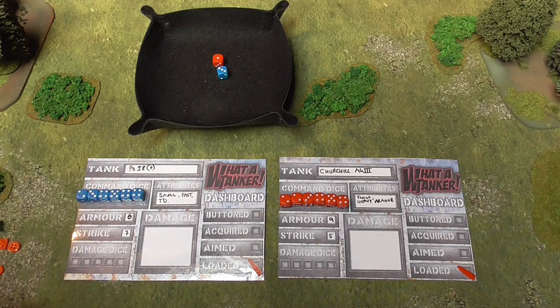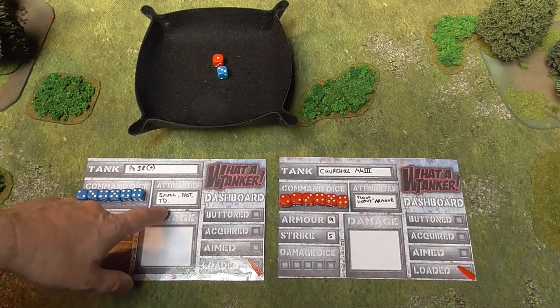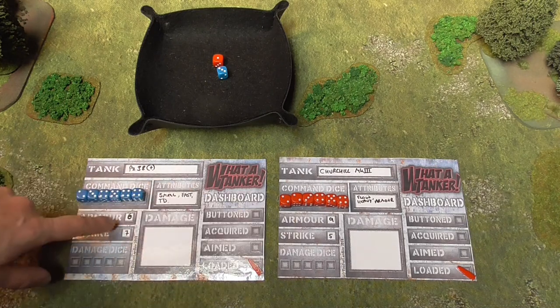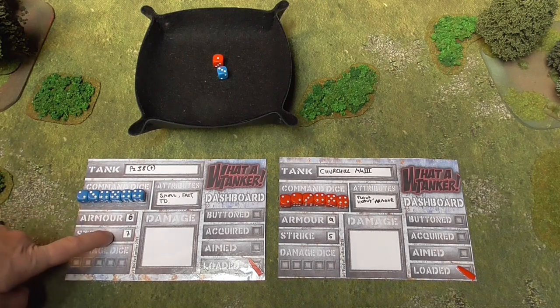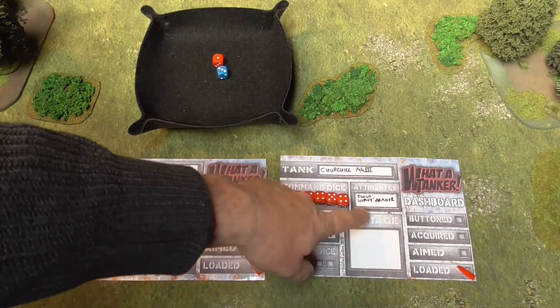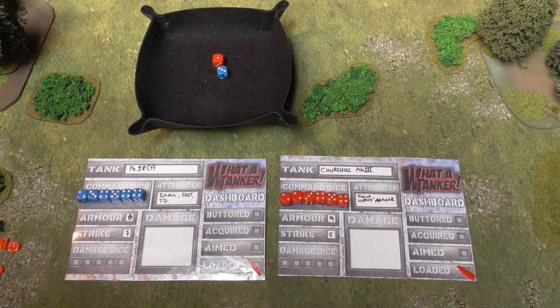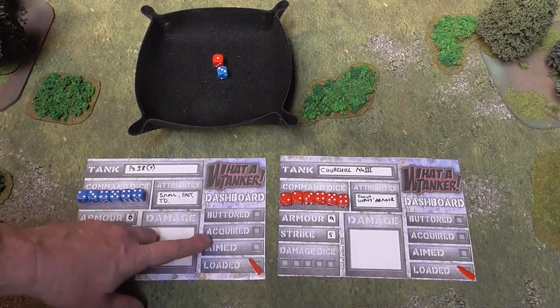Now these are the dashboards for each of the tanks. We've got the Panzer 38T — the Hetzer — and the Churchill Mark III. The Panzer 38T is small, fast, and a tank destroyer. It has an armour of six and a strike of seven. The armour is how much defence it has; the strike is how much power its gun has when it hits. The Churchill is slow and has heavy armour, meaning its flanks and rear are much better protected than other tanks.